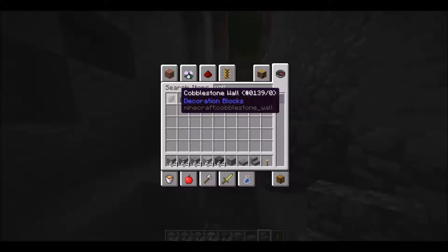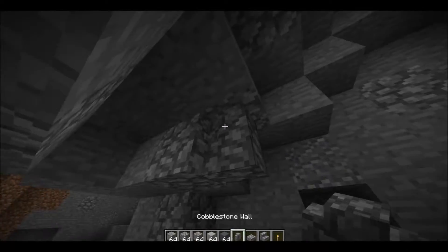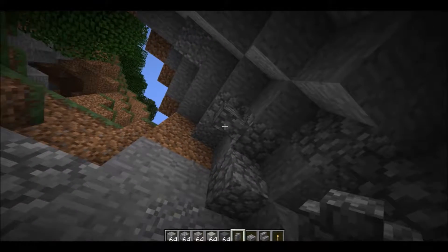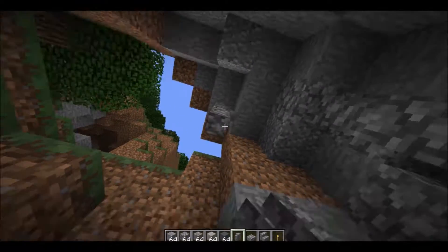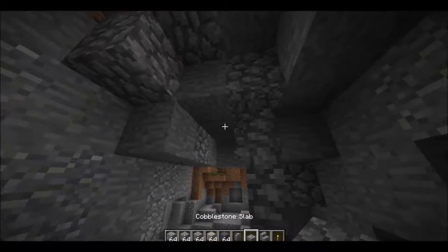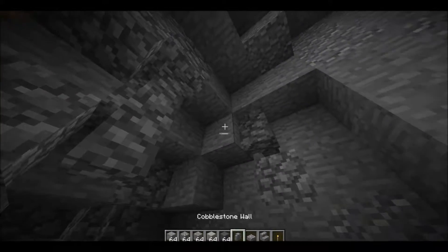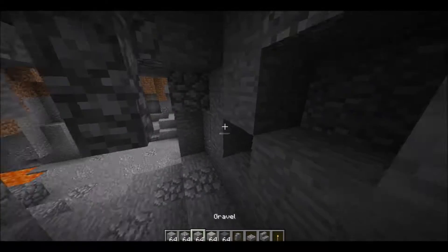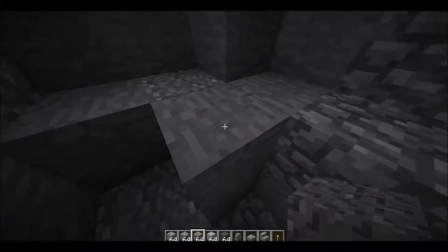Even having some cobblestone hanging from the ceiling of your build — like having a bit sticking down, what's called stalagmites — is the right one that sticks down. Just having a little bit of that sticking down is a small detail that helps prove the point that this is not a stable cave that you're walking through. And even just a bit more gravel in this area and less stone does help.